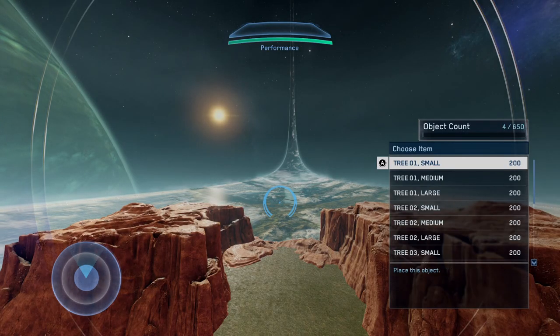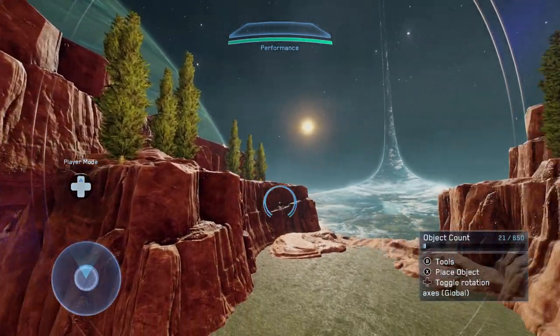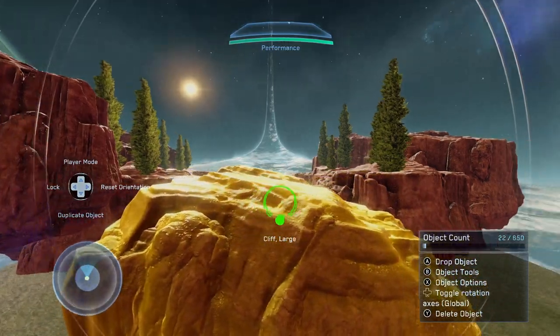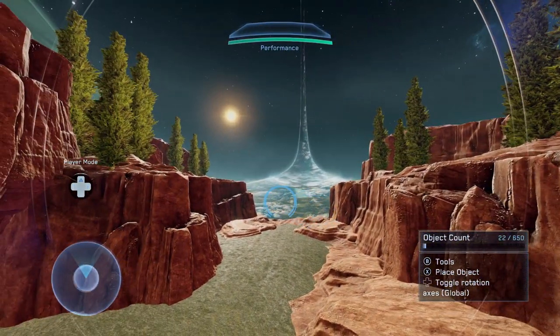Then go down to foliage and add some more trees. Now that you've added the trees, you want to add some extra cliffs to the side to give this area a bit more scale. Then you could flip the rocks over like this and put them slightly in the ground to give the rock face a little bit more realism.